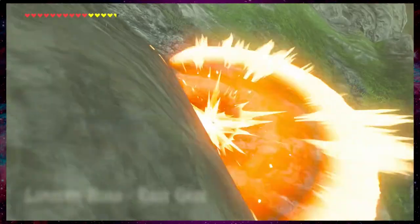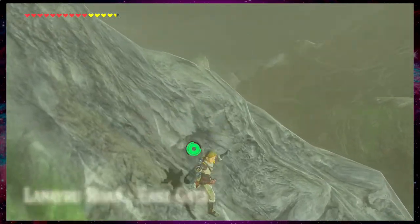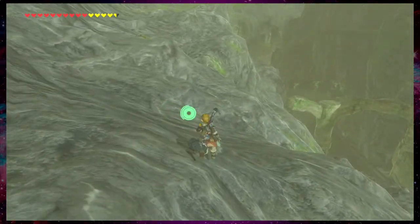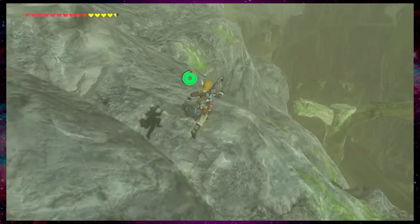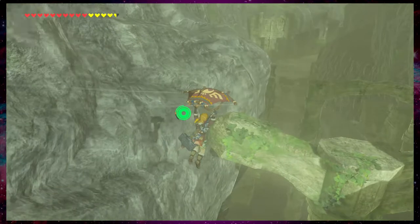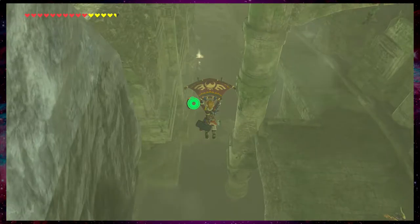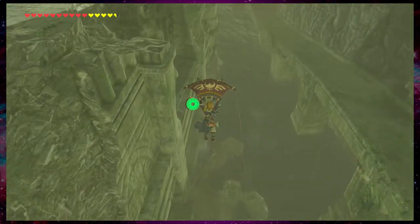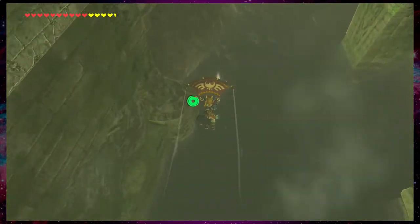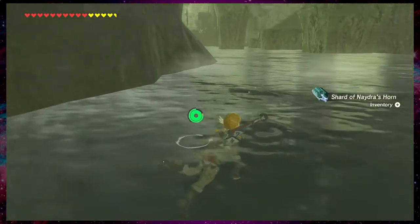Great example. Don't even know how I just survived that. It also really helps if you have Mipha's Grace, because you can just fall out of the sky to your death and then you'll be fine. I didn't really pay very good attention to where that went — there it is. I think I got a piece of the horn. I've done this a few times, so I know how to do it again. Yay, I got the horn!